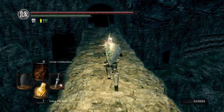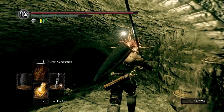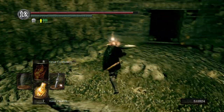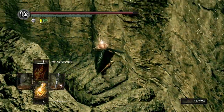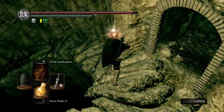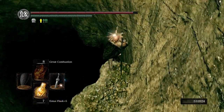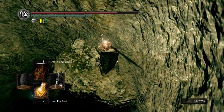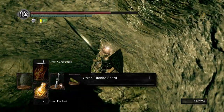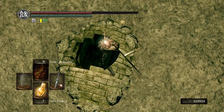Just keep running down — we're actually going to run down to the end of these stairs here and we're going to fall off of them. We're not going to roll; we're just going to walk right off. If you walk right off, don't hug the wall too much or else it's going to kick you back and you're going to fall to your death. And then over here, just walk off. Grab yourself a green titanite shard. And then we're going to fall down again.